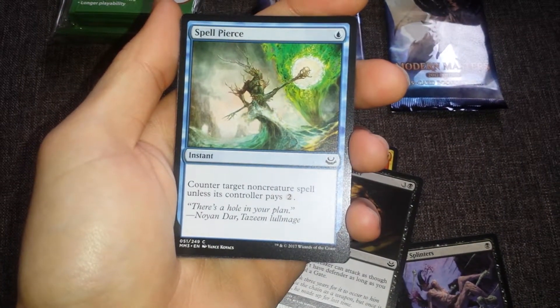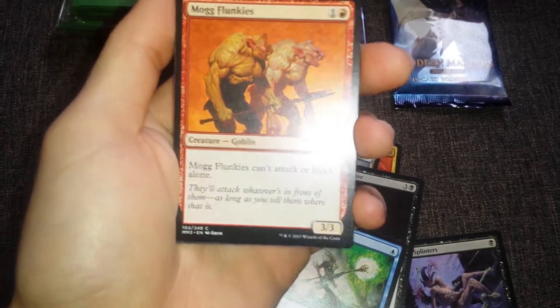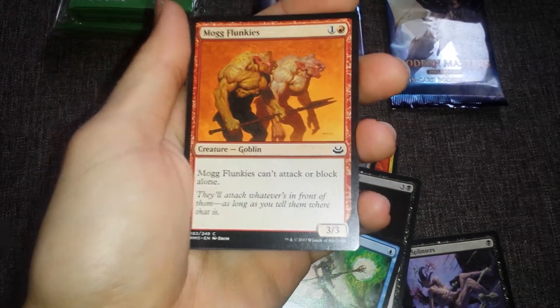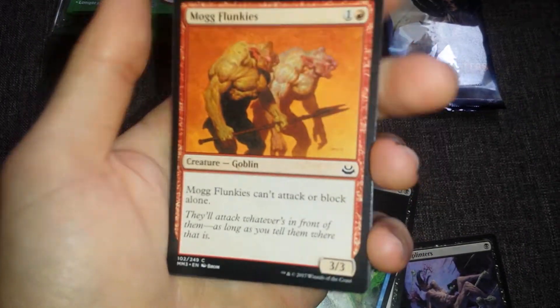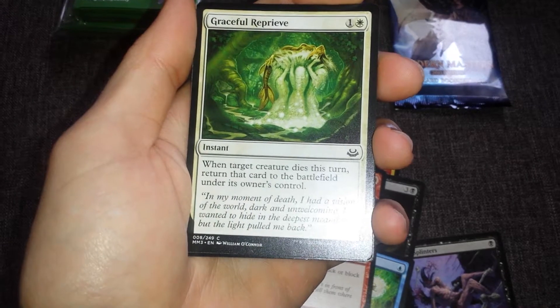Spell Pierce - counter target non-creature spell unless its controller pays two. Cheaper than Counterspell, but... Oh my god, Mog Flunkies. Dude, I pulled a crap ton of this guy when M13 came out.